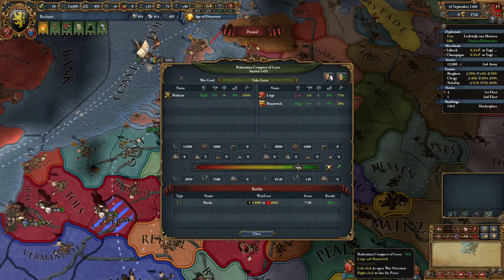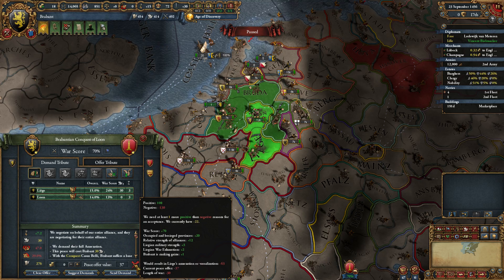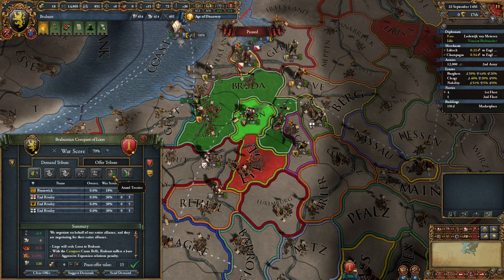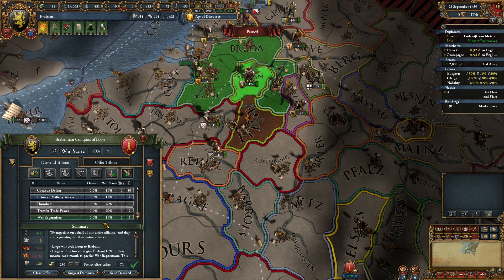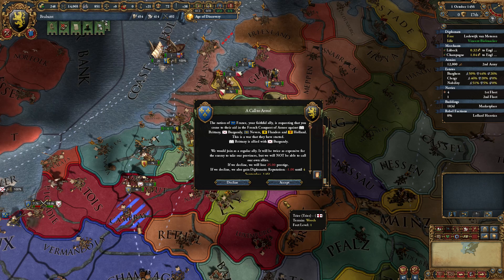Let's see what the peace deal looks like. 47 aggressive expansion — that's heavy. They would take this if we're able to take one little territory off them, which is still 23 aggressive expansion. Another treaty with Brunswick — I want war reparations. Transfer me your trade power? No. How about ducats? Yeah, okay. I think that's satisfactory for me for now. We'll tackle the age again later — let's just pick up that territory.